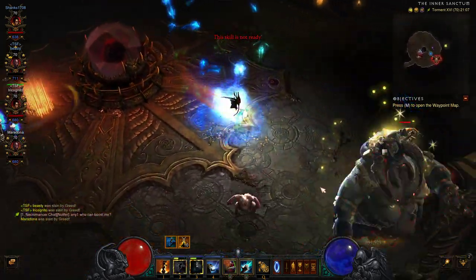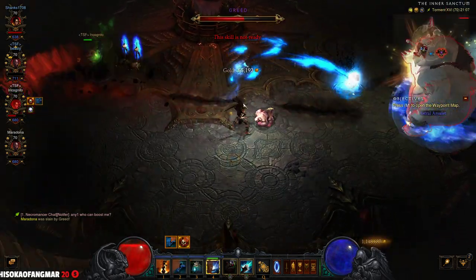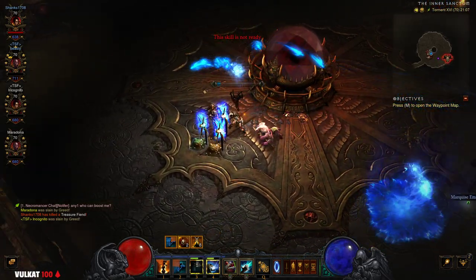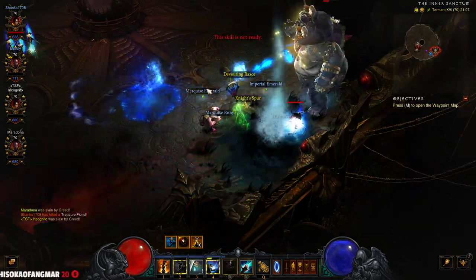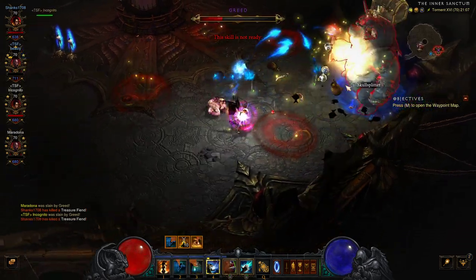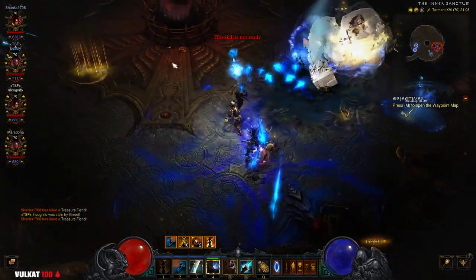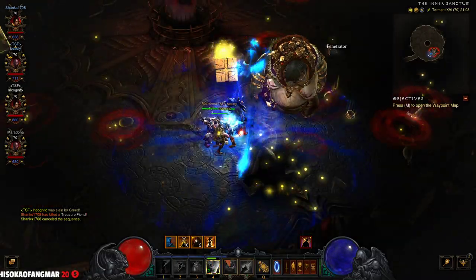I'm not dealing that much damage to him because I'm using the farm build. Oh my god, he's much much tankier than the normal ones — look how tanky he is. I was dodging that one but my passive blocked it. Look how many legendaries are on the ground! Kill me — no problem, I'm gonna try to revive just in case. Kill everything. There we go — my damage doesn't stack. Nice, we did it finally, beautiful!